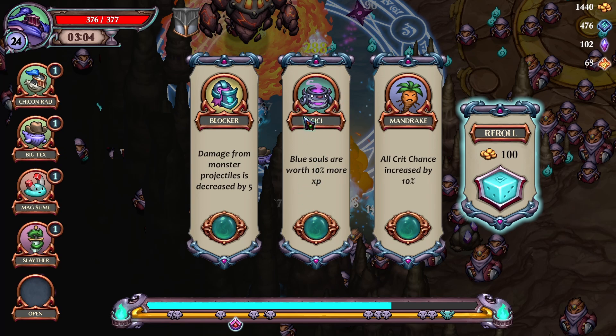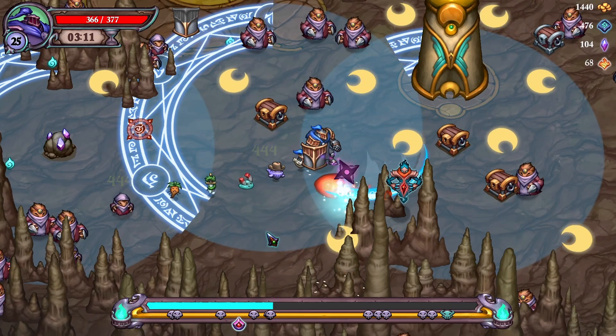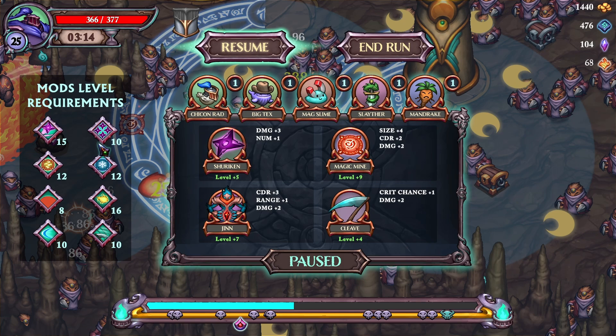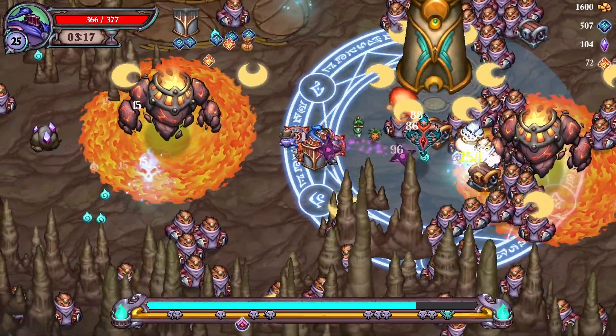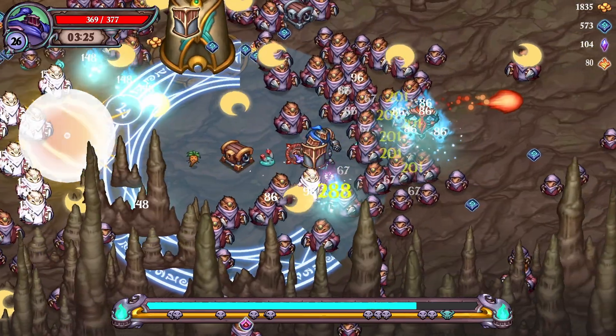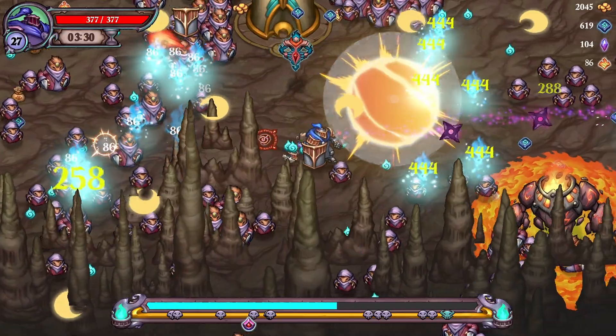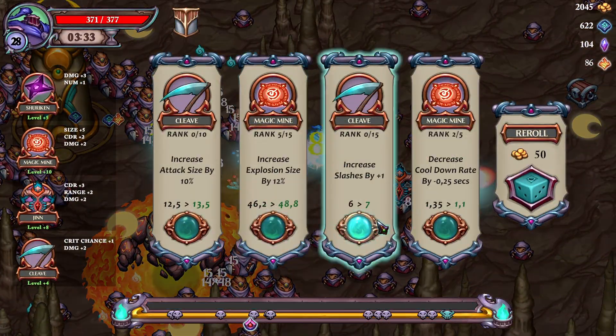Chi Chi is also pretty good as a pet, instead of Big Tex or Mag Slime. We definitely need the Mandrake - that gives extra crit chance we might not be getting from level-up skills. For mods: shuriken - we don't want the AOE one, we want Ricochet only. Magic mines - we want the Shock Mine. Jinn can take both mods, but you don't need Vile Aura, just the Shock. For cleave, we're mostly looking for Final Shots, though both work well. Increasing the size of magic mine explosions means they deal more damage to everything around them.